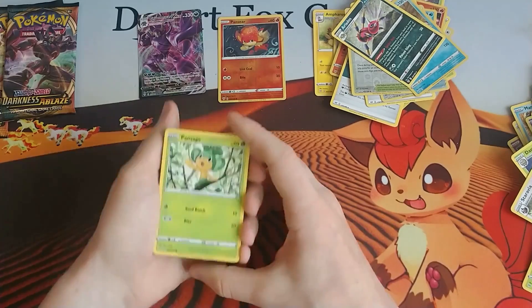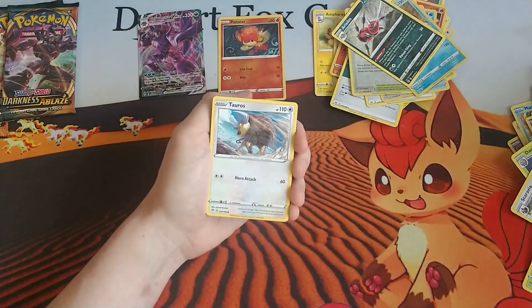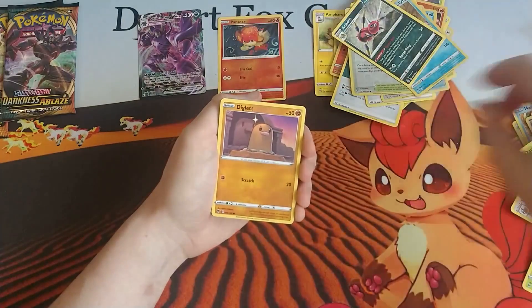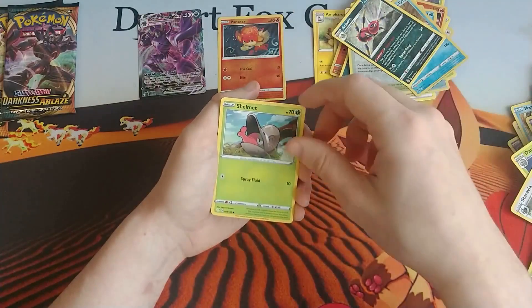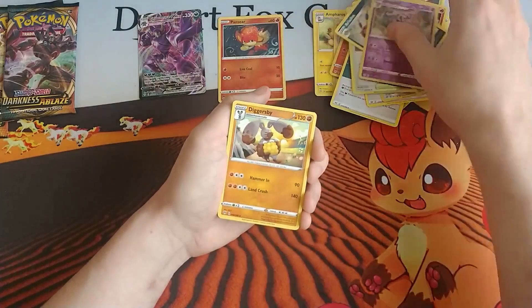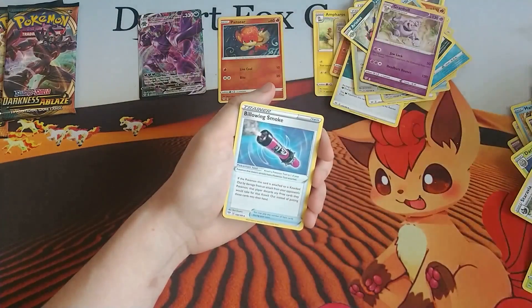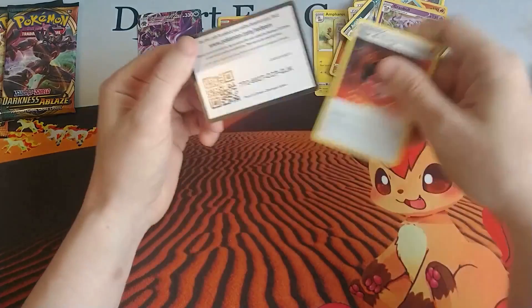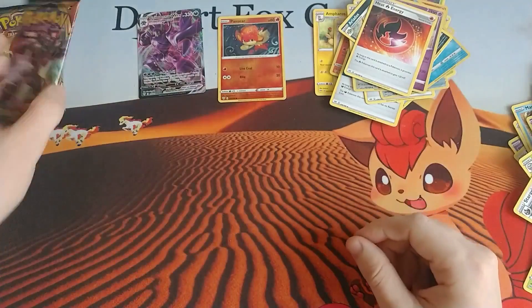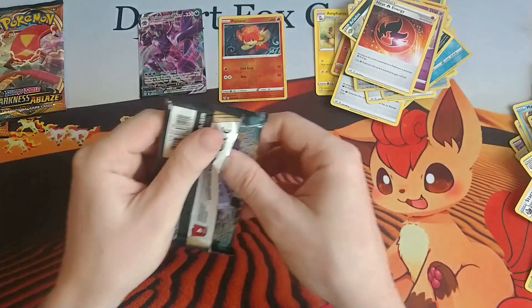I only ended up with the Mew. Pansage is our first card in that pack — we've got the Tauros, Diglett, Snom, Shelmet, a reverse holo Granbull, and a Diggersby, Water Energy, another Dodrio, another Billowing Smoke, and a Heat Energy. Almost thought I had something with the Granbull but did not.